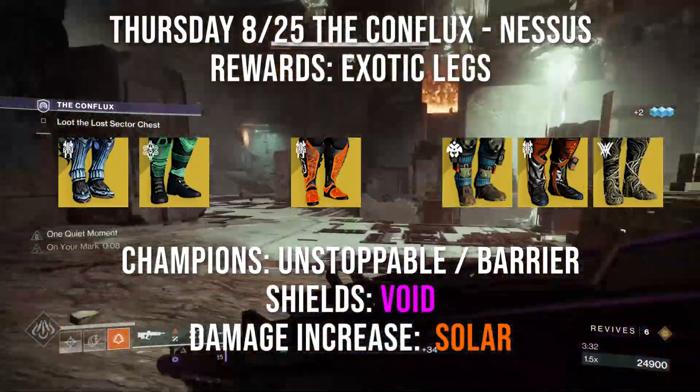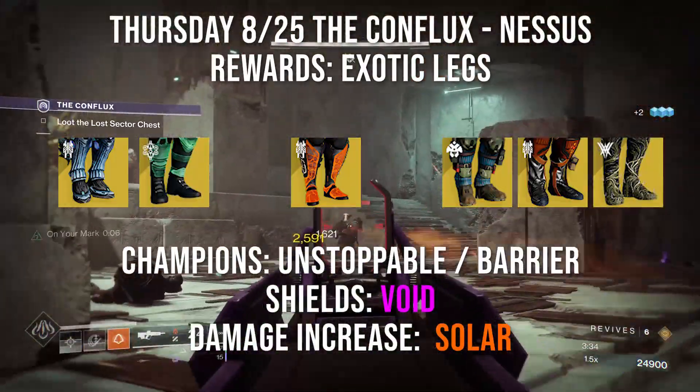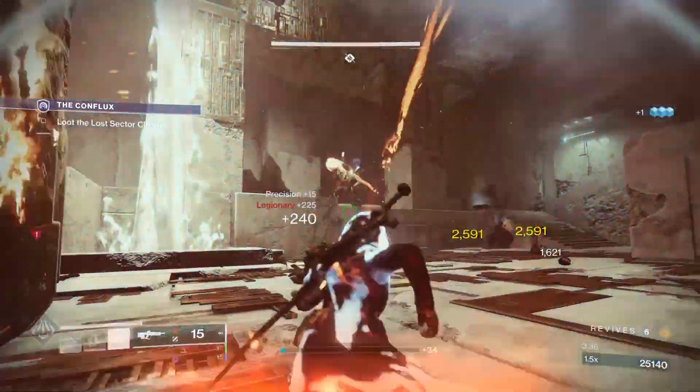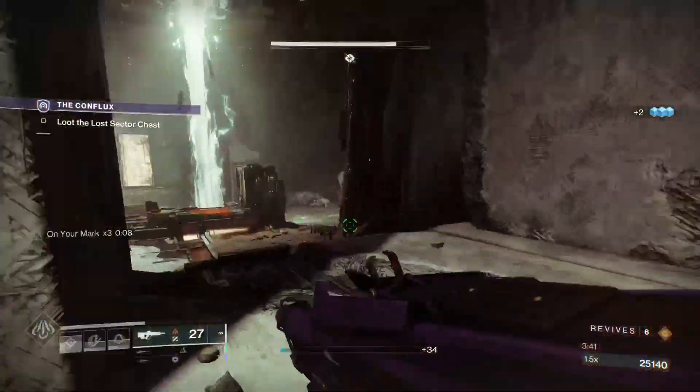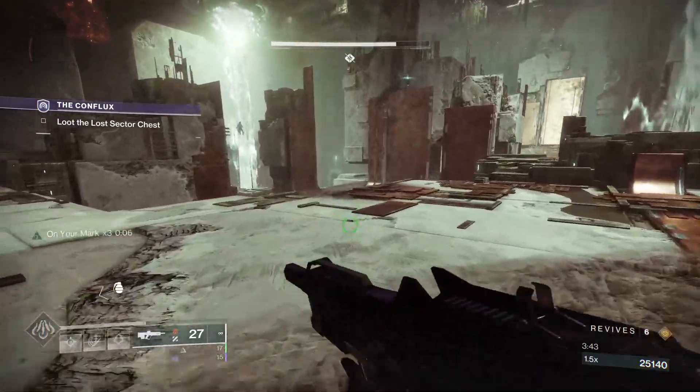This Lost Sector has Unstoppable and Barrier Champions with Void Shields and Solar Damage Increase. Remember this season for Unstoppable we have Pulse, Shotgun, or Solar Melees, and for Barrier Champs we have Auto, Scout, or Sniper Rifle.